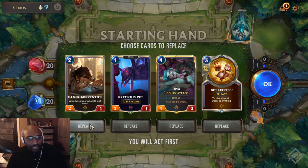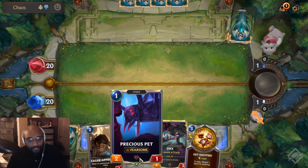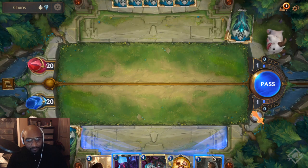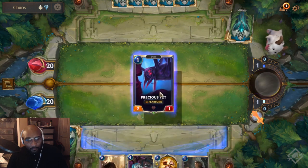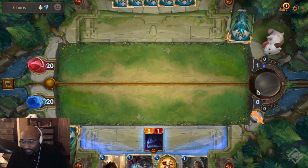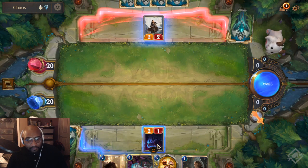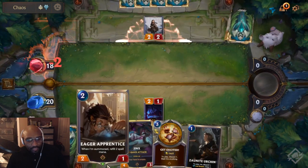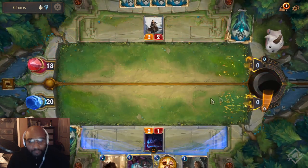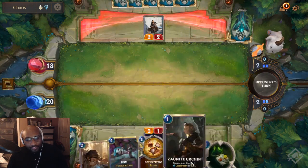I'll keep that hand — keeping this is not that bad actually. I had a pretty good hand. We'll start off with the fearsome Precious Pet. I think I see the Chakra. I'm actually here — you can't block me. So we just do turn one, I think we do this turn two, and then hopefully turn three we get something to discard.